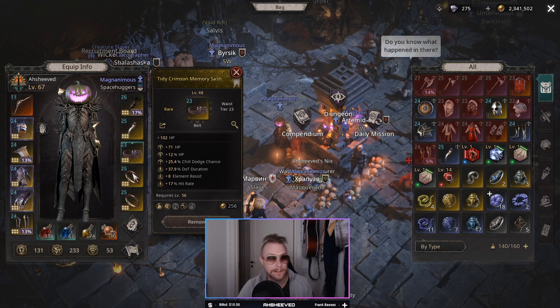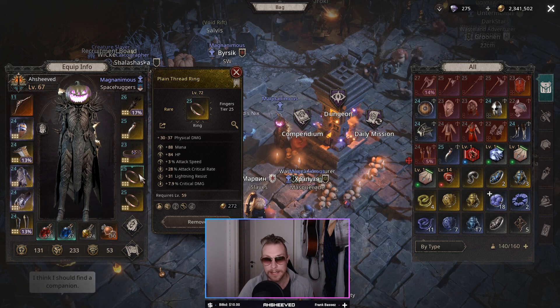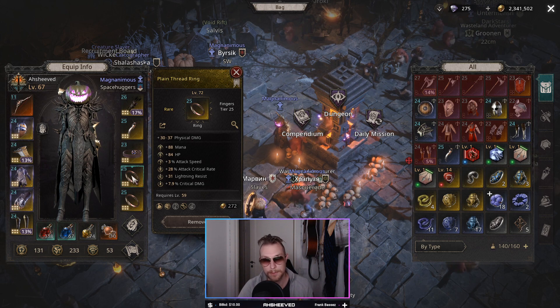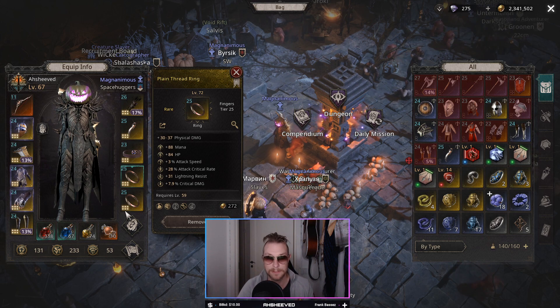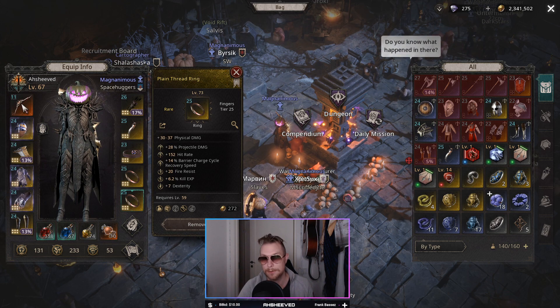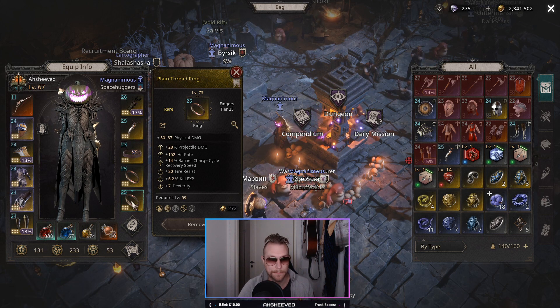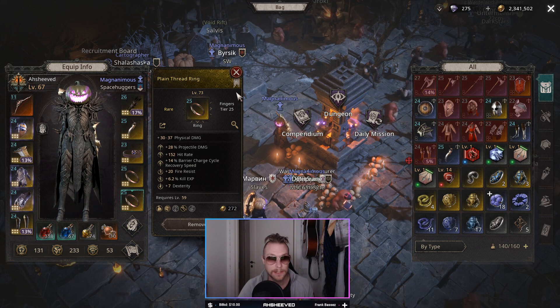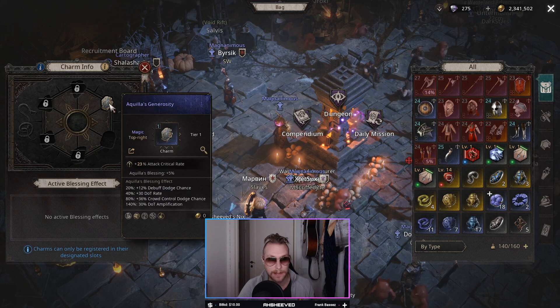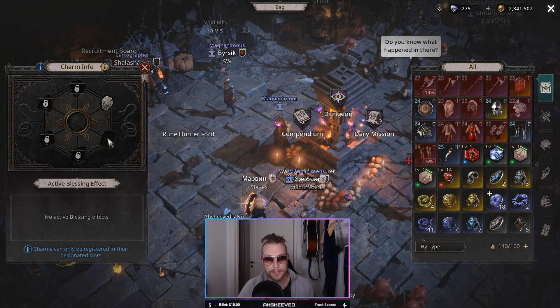On my belt I have a lot of life — 102 life plus 71 life plus 12 percent life, and some elemental resistance. On my first ring I got physical damage and 28 attack critical rate, which is nice. I would like that on both rings but I don't have crit on my second ring. If I get more crit on my items I think I could switch out the Direct Ray for my Waning Moon bow and make this build even stronger. My second ring has 28 percent projectile damage, which is really nice.